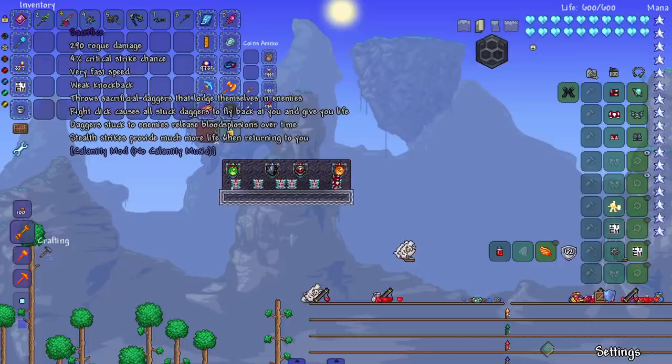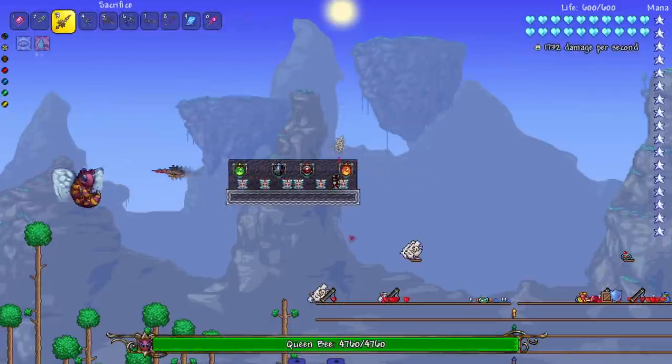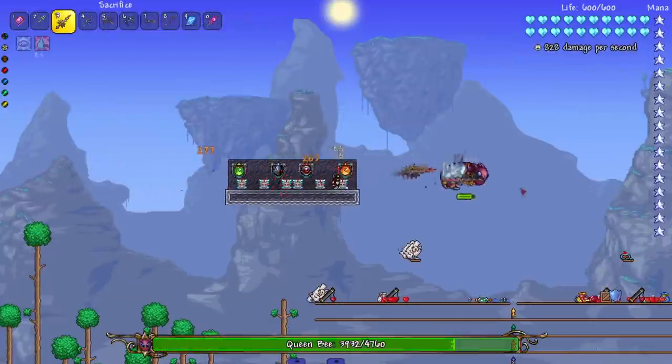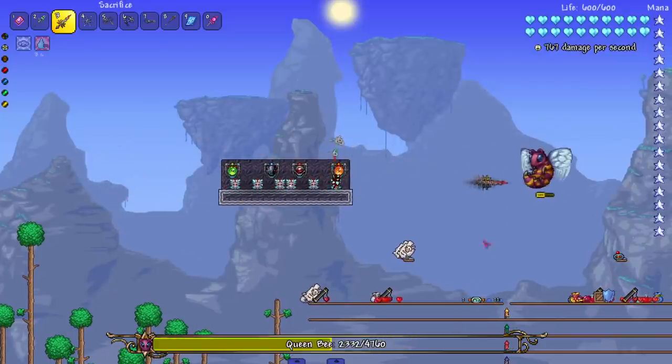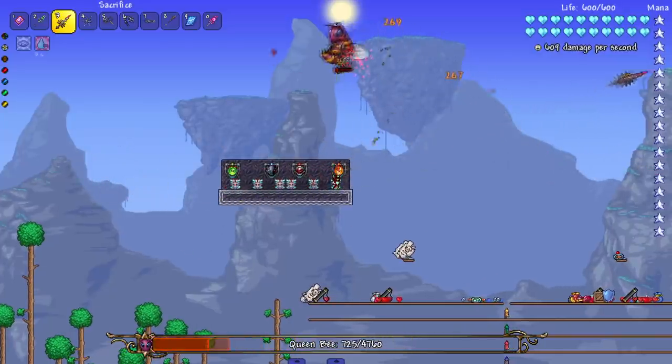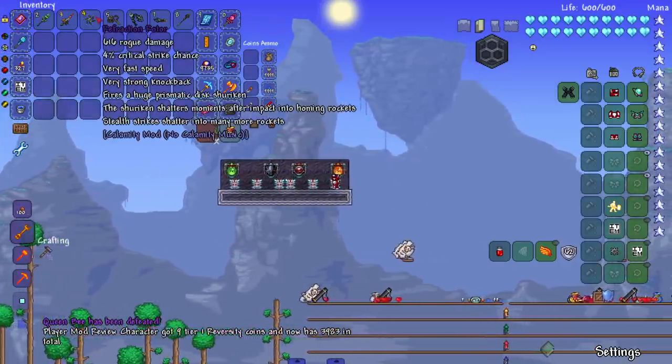Next up, the Sacrifice — throws a sacrificial dagger that lodges in enemies. Right click causes all stuck daggers to fly back at you and give you life. Daggers stuck to enemies release blood and poison over time. Let's see it: hit her — land another one, then call them back and that heals us. Cool — it's a very slow projectile, but given that it gives you life steal, you gotta balance it somehow.